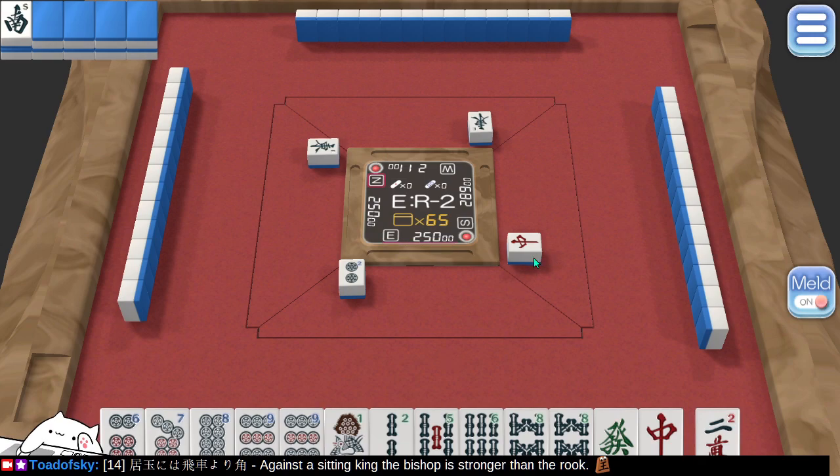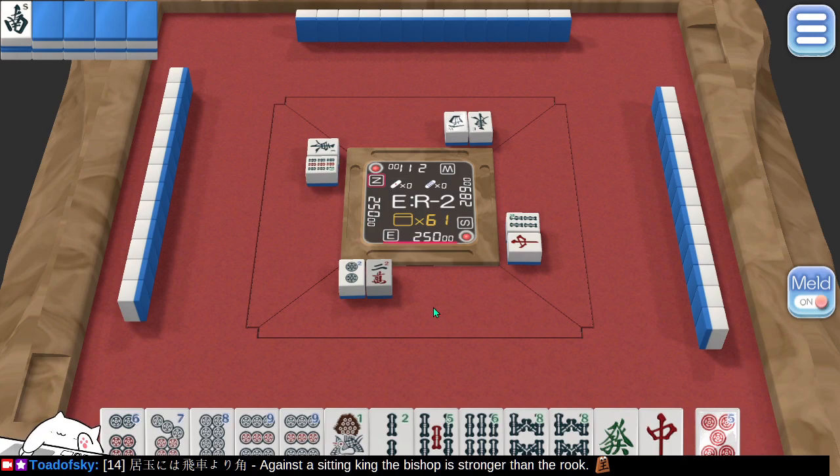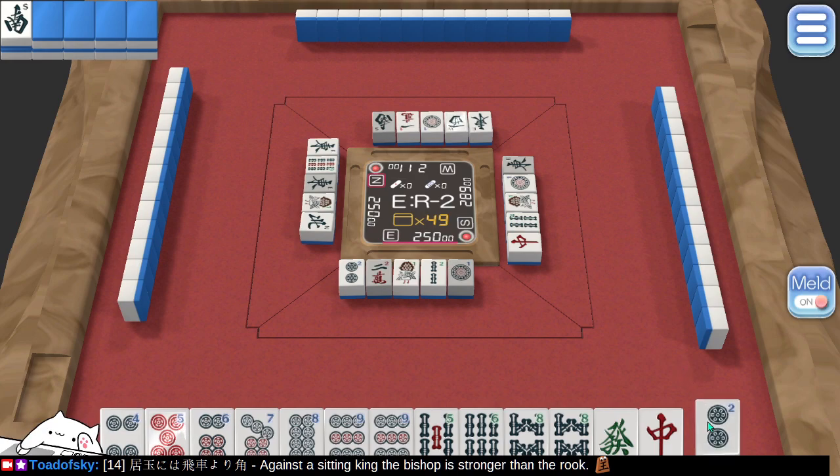We already see 1 red dragon out, but that's okay. This 2 doesn't join to anything, so let's chuck it. 5 is really nice. I'm going to start hedging my bets a bit, trying to get a draw or run going in that suit. This game animates quite quickly, which is good and bad.